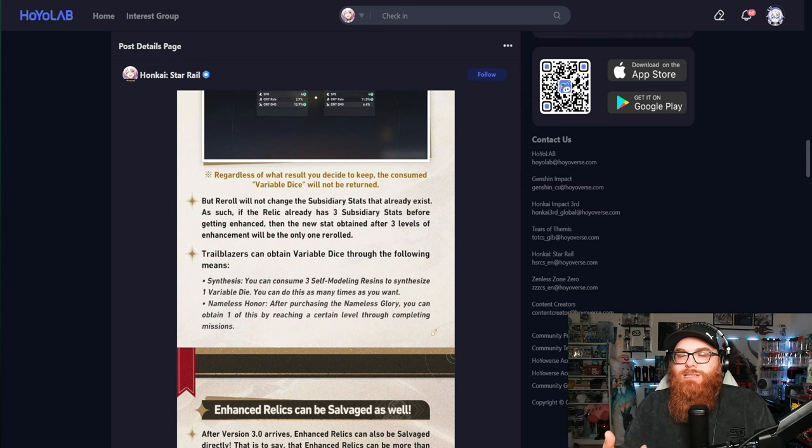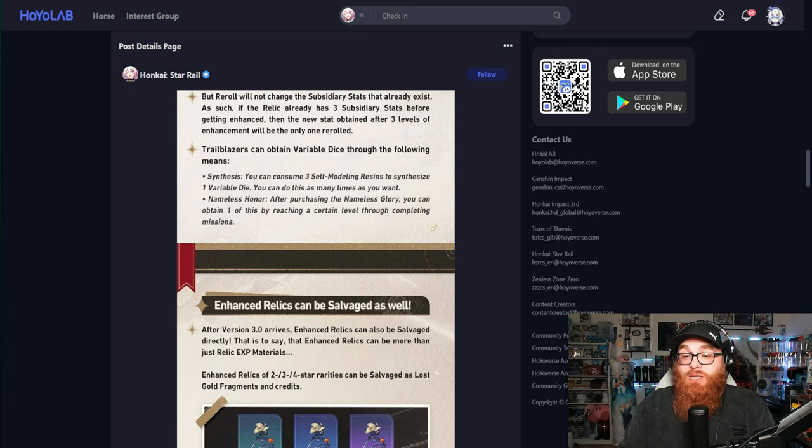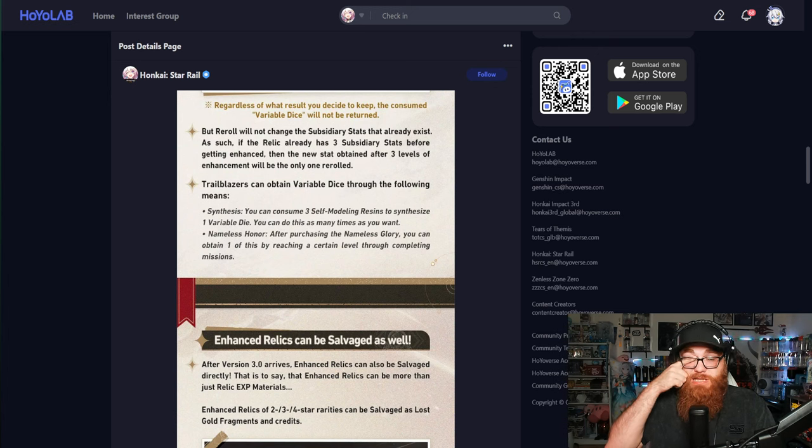So if a relic already has three subsidiary stats before getting enhanced, then the new stat obtained after three levels of enhancement will be the only one re-rolled. That means if you get a terrible fourth stat, you could re-roll to get a brand new one — that's really good! Re-rolling also redistributes the enhancement attempts across stats, which is a very welcome change.